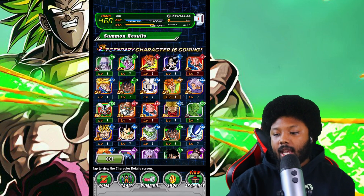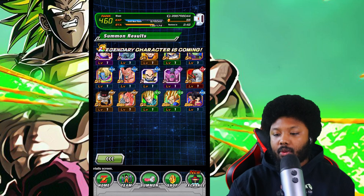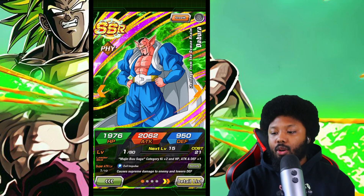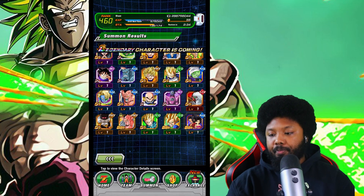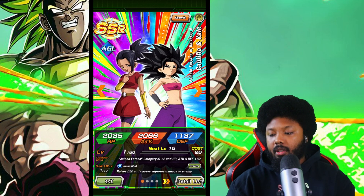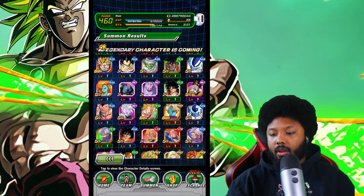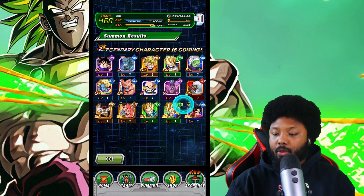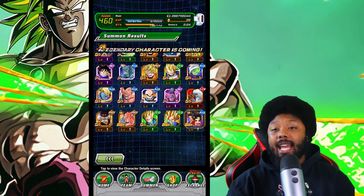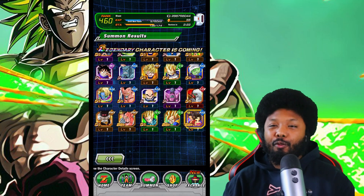At least we walk away with Dabura and a rainbow LR Kaelin Khalifa. Not a bad pull. Let's lock you up here. So not — I mean — very very shaky results, but we did pull LR Kaelin Khalifa, so that is a rainbow unit for your boy.